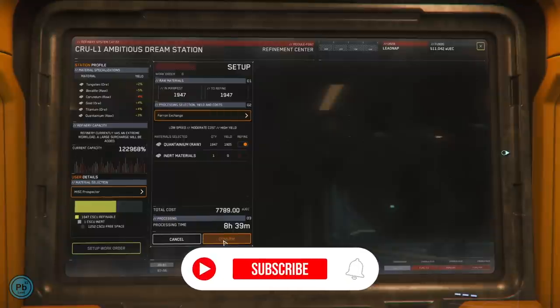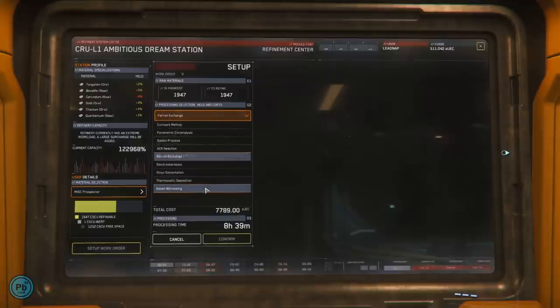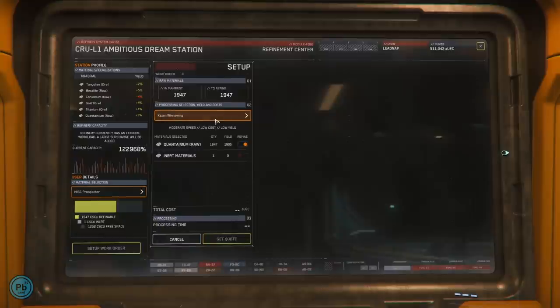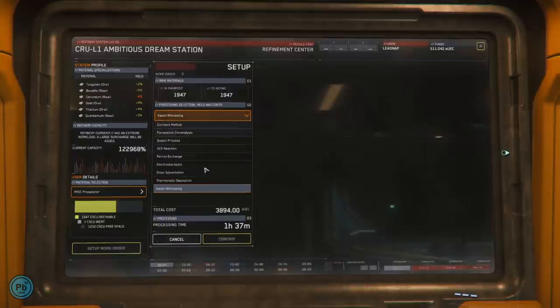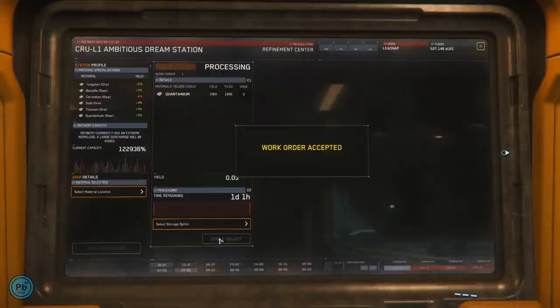The rule of thumb for refining is this: the faster you want it done, the more expensive and the less yield. Cost isn't a factor to worry about — we're going to make millions, what's a few grand. Time, however, is effectively your friend here, because we want the largest possible yield. So far I've been rolling with Dynix solventation, which can take a real-world day to complete. It costs nothing, and most importantly the yield is king. Some methods can cut out hundreds of thousands of AUEC worth of end product. You can only set up one job per cargo load, so any boxes you don't check will be tossed out when you confirm the job.